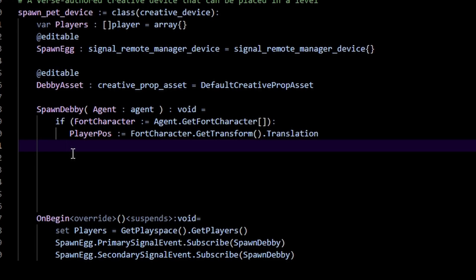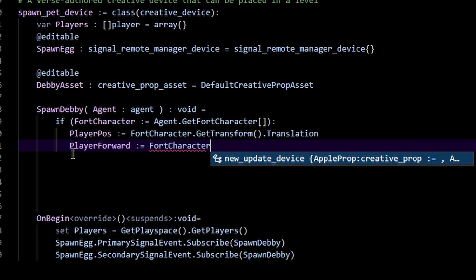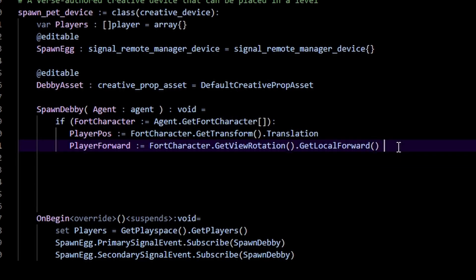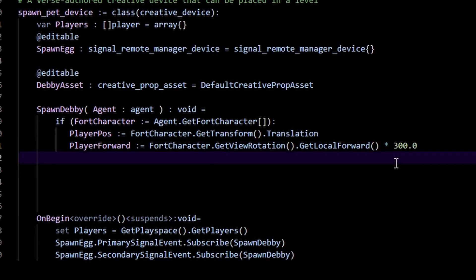Just spawning at our position would put Debbie on top of us, so we need her in front of us. We get the player forward vector — a vector that points forward where our player is aiming — by calling 'FortCharacter.GetRotation().GetLocalForward().' This is normalized (length = 1), so we can scale it. To spawn three meters in front, multiply by 300.0 — because UEFN uses centimeters as default units.